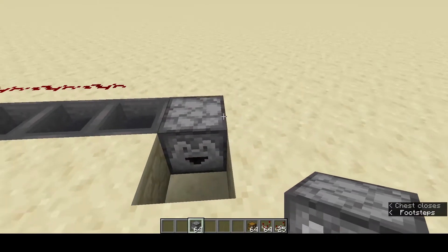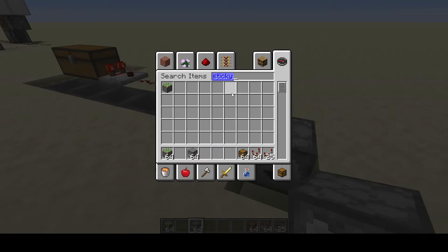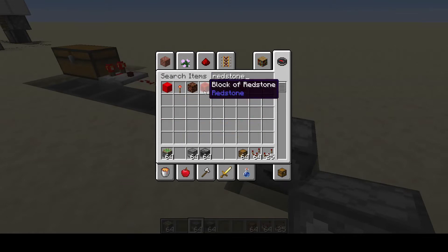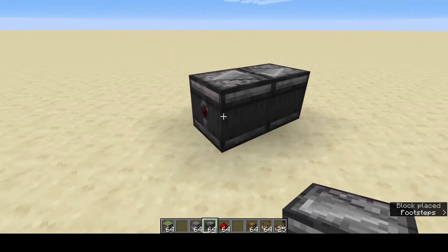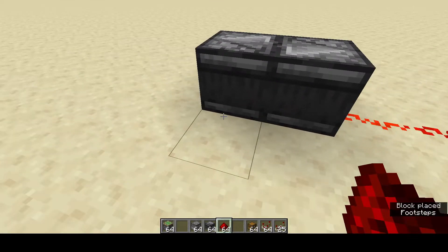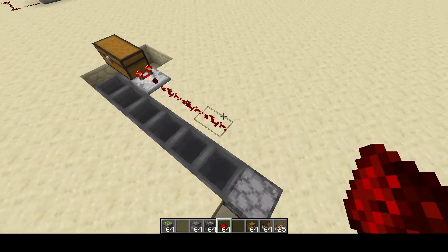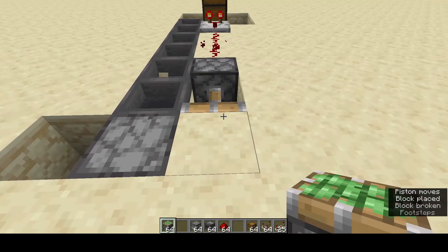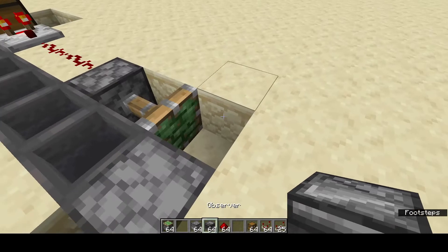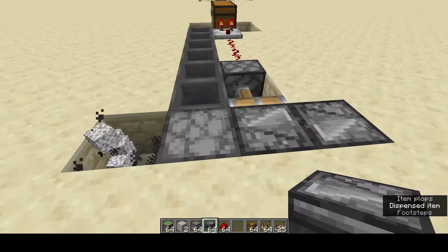We want something triggered by this redstone being active that starts draining the items, and once the chest gets down to a lower level of fullness, it will stop. So the first thing I'm going to do is get a sticky piston and have it push an observer in front of another observer to make an observer clock. If you've got two observers facing into each other, they'll start triggering each other back and forth, putting a redstone output to either side. That redstone at the end is going to trigger a piston that starts the observer clock, which will trigger the dropper over and over again.